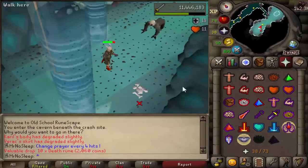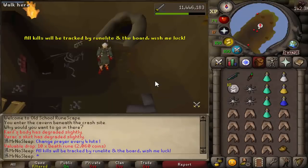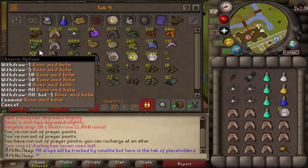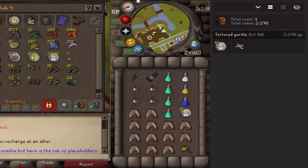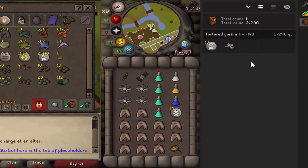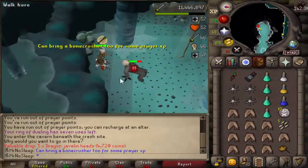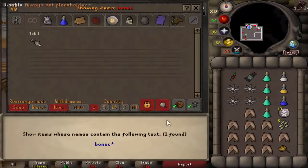You do have to change your prayer every four hits instead of every three. Just like the demonic gorilla, these gorillas have three attack styles: melee, magic, and range. Something unique is that the melee attack looks exactly like the range attack — it's literally the same boulder being thrown, with just a slight difference in animation. The melee attack appears slightly faster than the range attack.